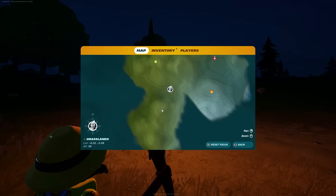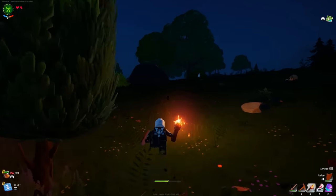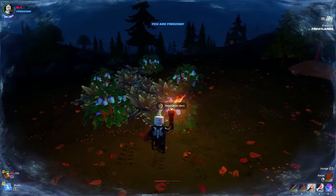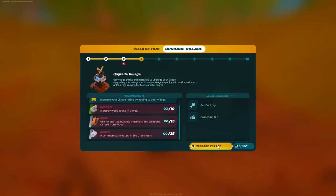At this point, the guide has covered almost all of the essential things and we know how to get every material needed to get our village to level 10. Keep upgrading your village whenever you can and do it at your own pace. To get level four, you need 10 knot root, 15 planks, and 25 granite — not too bad at all.